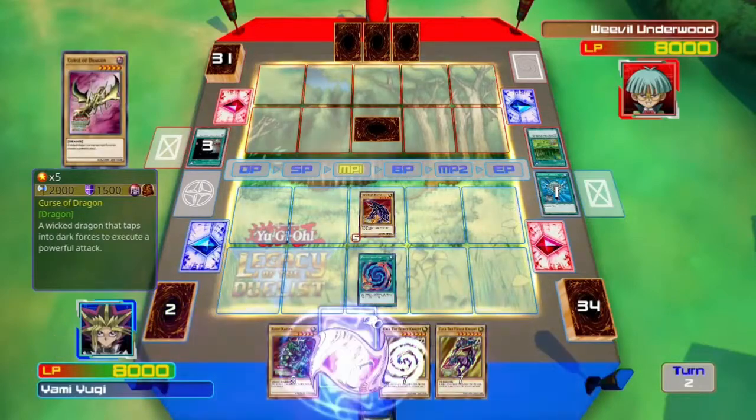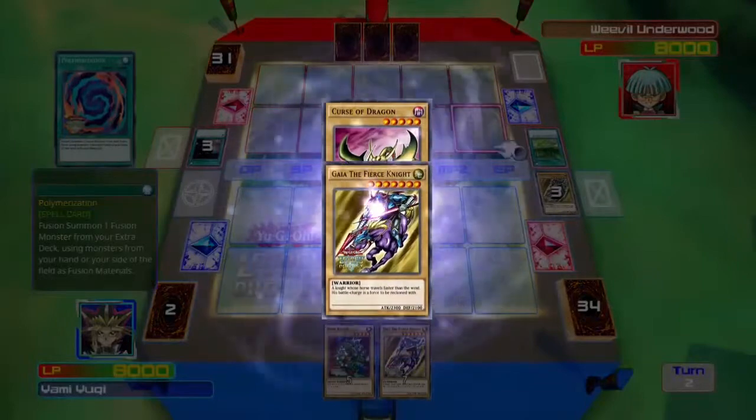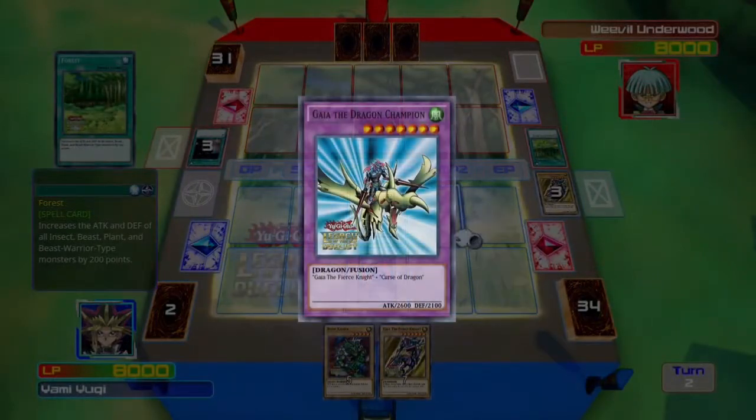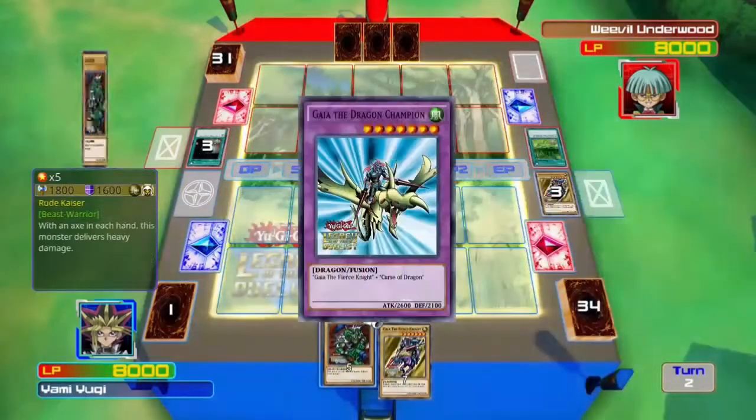Just get Guy the Dragon Champion out — yeah I think that's what it's called. Very helpful, especially at this point. Like, the second turn, you already have your fusion out — that's just good.